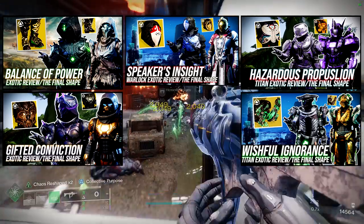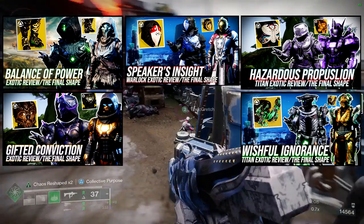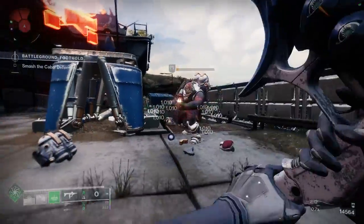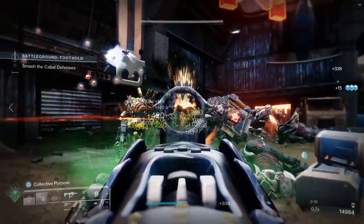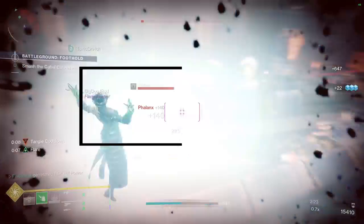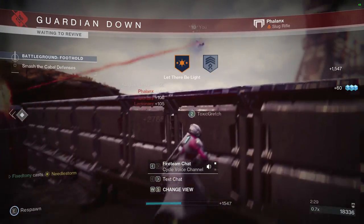I can't post a link for all of them because YouTube only gives me four, but we'll do all four for the other classes because the Warlock one just came out earlier than the other ones. Definitely let me know what you guys think about the new exotics and which one is your favorite. I would probably have to say my favorite is the chest piece for the Titans and the Hunters — I think those two are just so much fun to use.